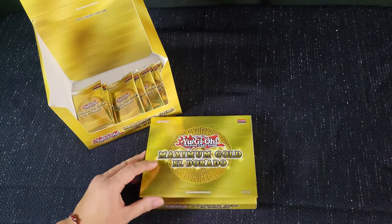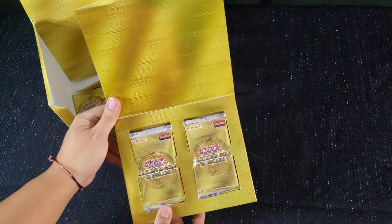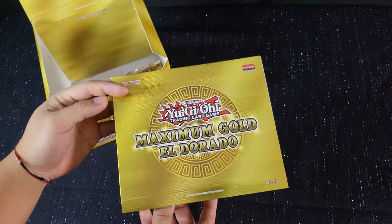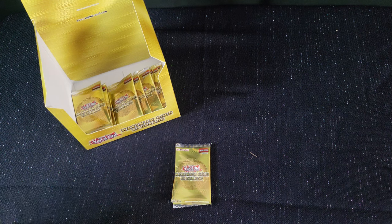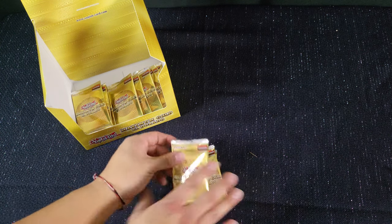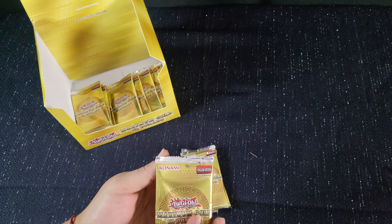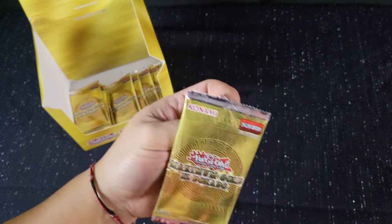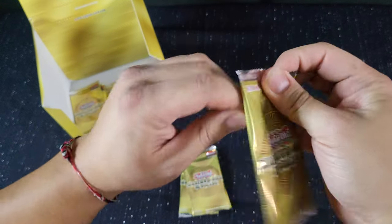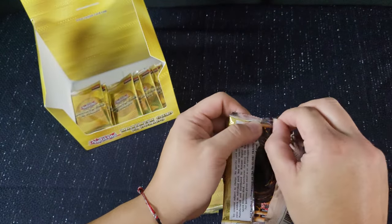I'll unbox everything already except for one, so you guys get a visual of what it's gonna look like. I know in the past few videos I've been pronouncing some of the names wrong, so I thought I'd try something different — for all the cards I can't pronounce, I'm just gonna make up names based on what the picture looks like, so at least it'll be somewhat entertaining. Here is pack number one — hopefully you'll watch the whole video with me.